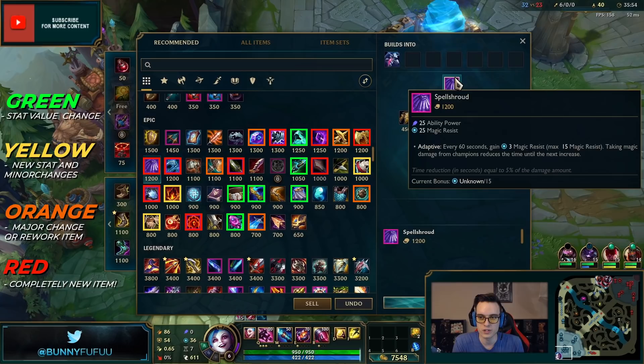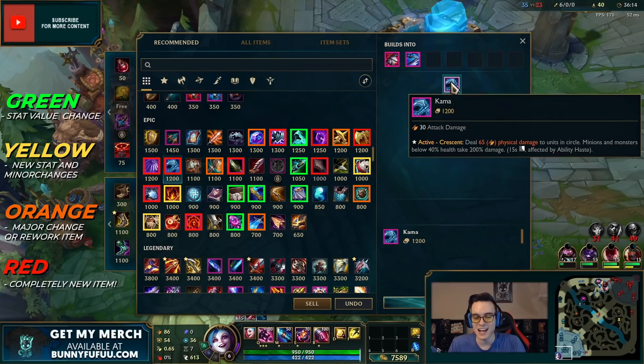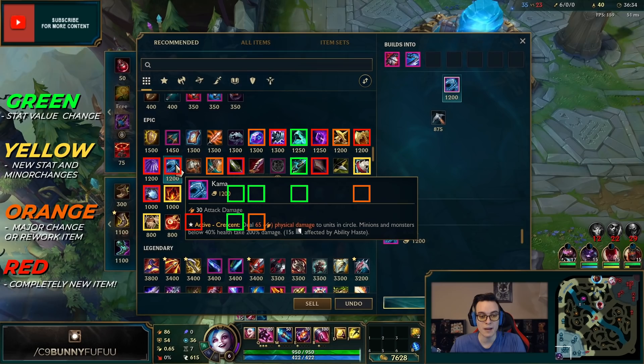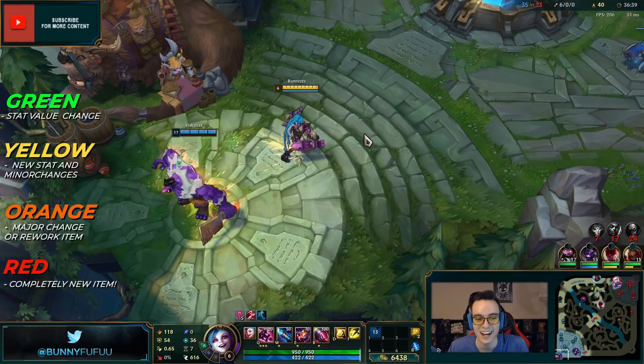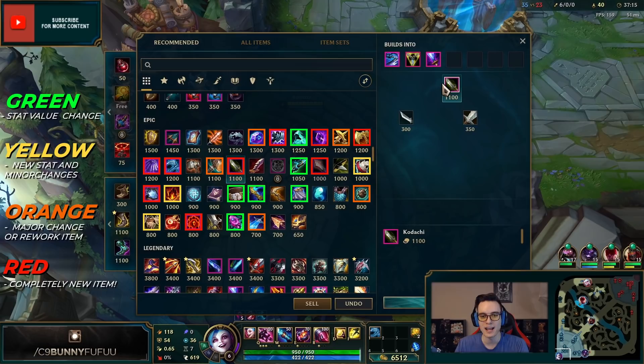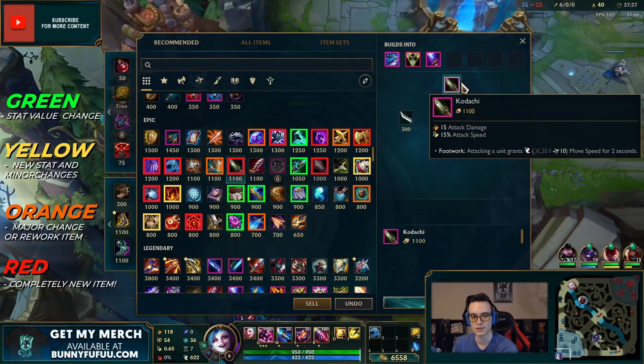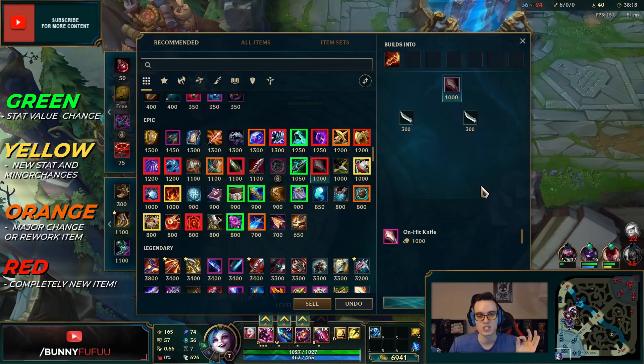Spell Shroud is a totally new item — it's like Zhonya's arm guard for mage matchups, building into an hourglass. You get a little bit of stacking MR over time, which is super nice. There's also a new Tiamat with an active that cleaves the ground and range champions can actually buy it. Phage now heals you every time you auto an enemy champion instead of giving move speed. The new dagger component builds into other bigger attack speed items.